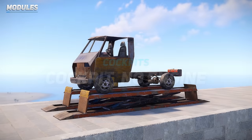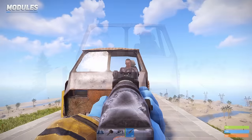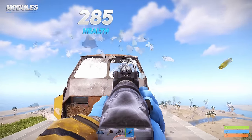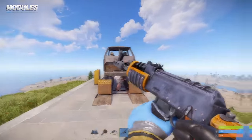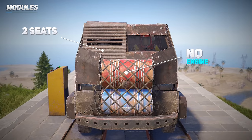The cockpit module is also a single-slot item that can seat up to 2 people but does not feature an engine. It's equipped with a front glass window that breaks when the module's health is less than 285 HP, or shot 16 times with an AK. This single-slot item can fit 2 people and, like the cockpit module, also lacks an engine.